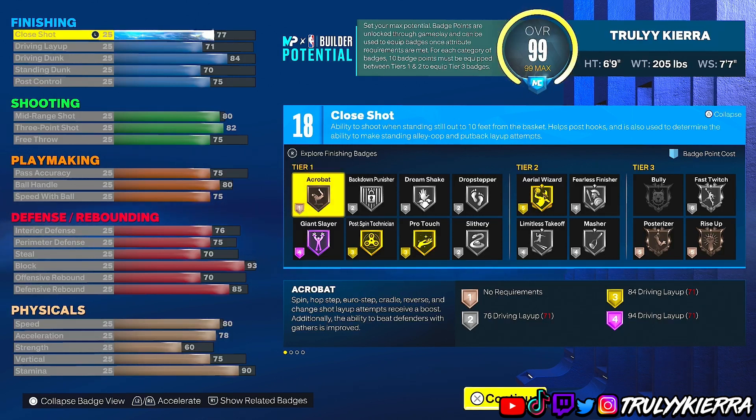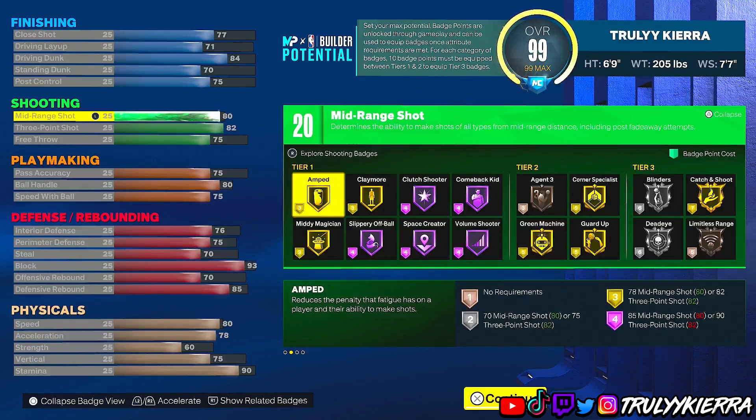For shooting you've got an 80 mid-range, an 82 three-point shot, and a 75 free throw. You get catch and shoot, blinders, dead eye, guard up, green machine, volume shooter, space creator, play more, and amped — all of the good shooting badges.